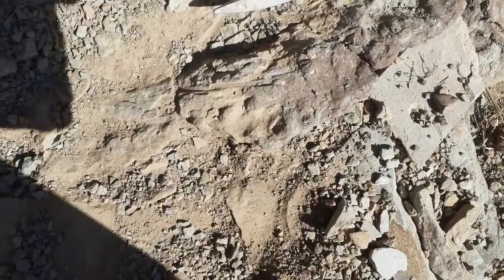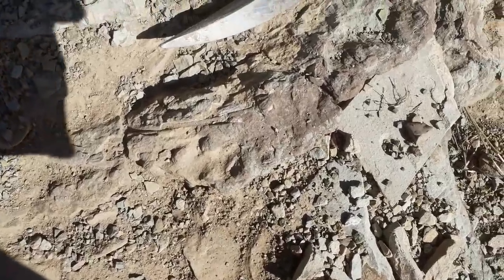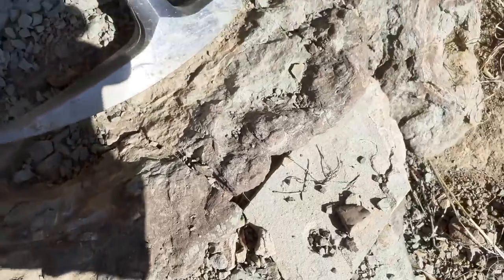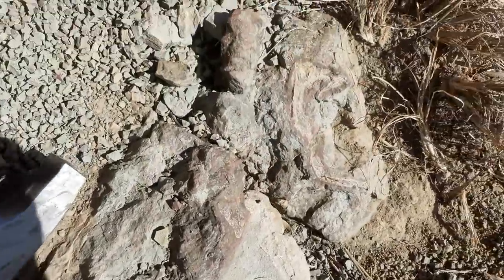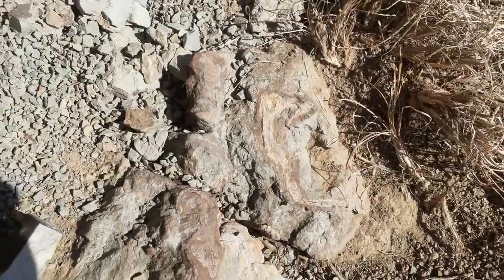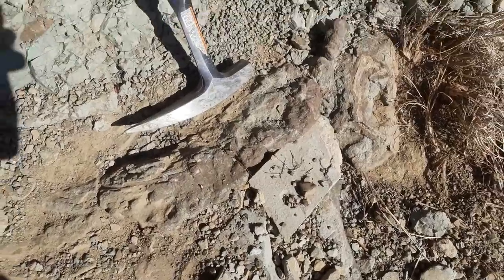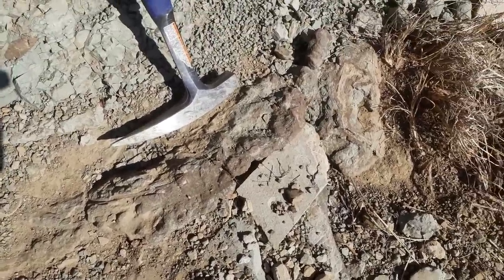C'est pour ça qu'on part sur du Trias et pas sur un Lystrosaurus du Permien. J'espère que c'est plus clair après cette explication. Donc voilà, la couche rouge dont je parlais tout à l'heure, elle est là. Vous voyez quelques côtes ici et une colonne vertébrale tout en place ici, avec un morceau d'os ici qui était sûrement le crâne. C'est cette fameuse couche rouge qui contient beaucoup d'os et dont le crâne provient très certainement.